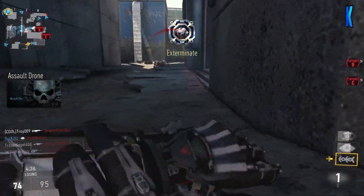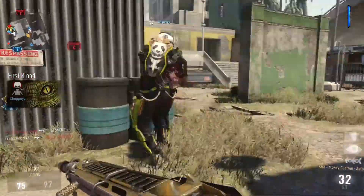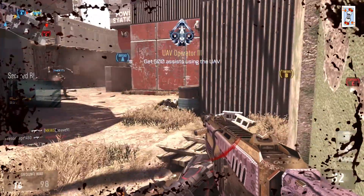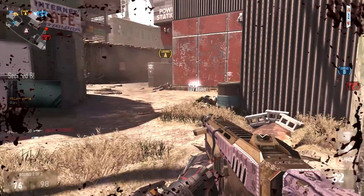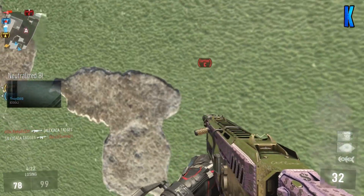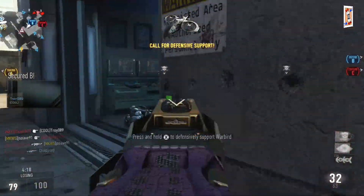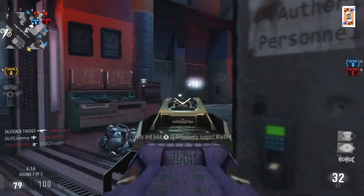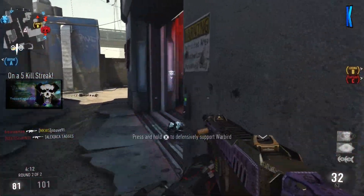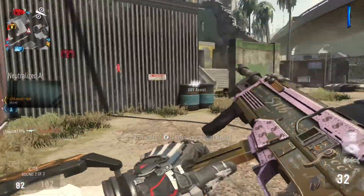Another UAV - nice, I like it. Let's go around the other way. Hang on hang on - need to get B. Have we got B? Go on team! Nice - assault drone doing the job. I don't know which way to go. Getting them - go back this way.